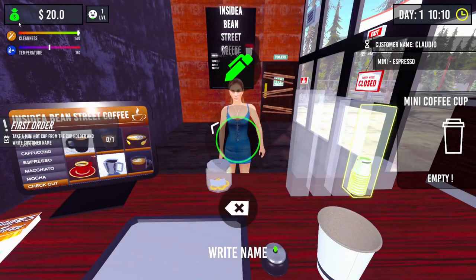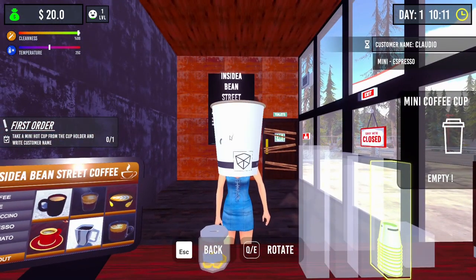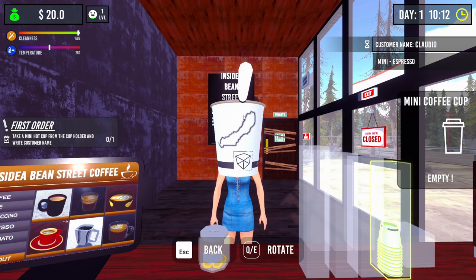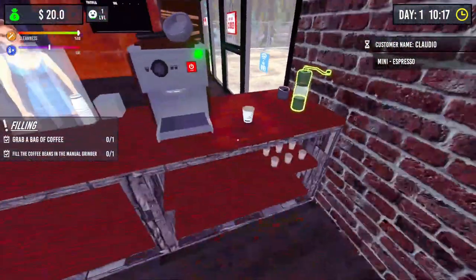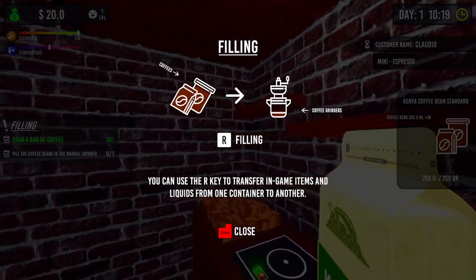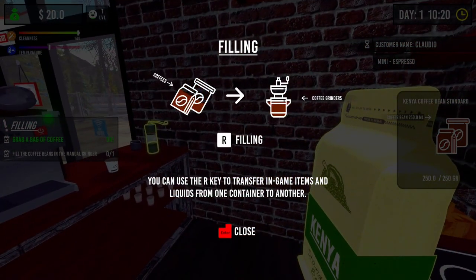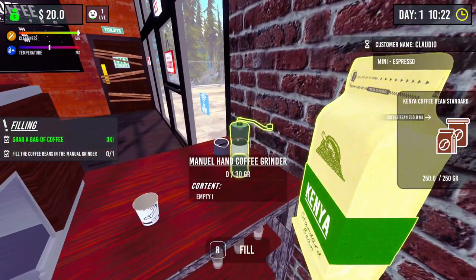She just threw her cigarette - how dare you! Okay, she wants coffee. Take a mini hot cup from the cup holder. While holding a coffee mug, press the spacebar to write the customer's name on the cup. So we can choose - she likes cigarettes so I'm going to call her 'Cigarette Lady'. It's supposed to be the bit that's on fire. Okay there you go - let's just pretend that never happened.